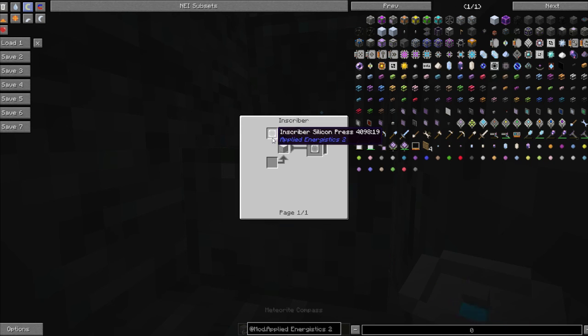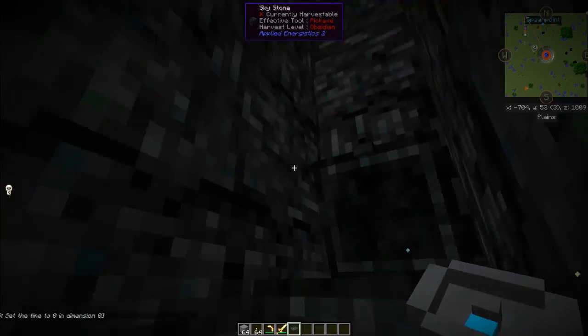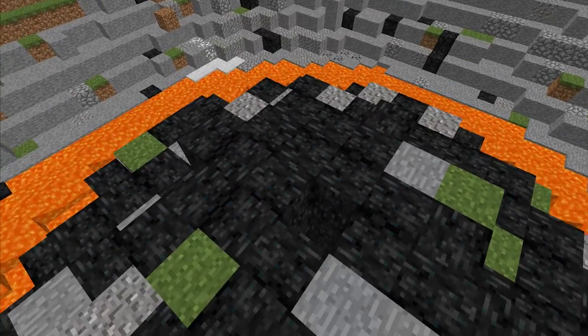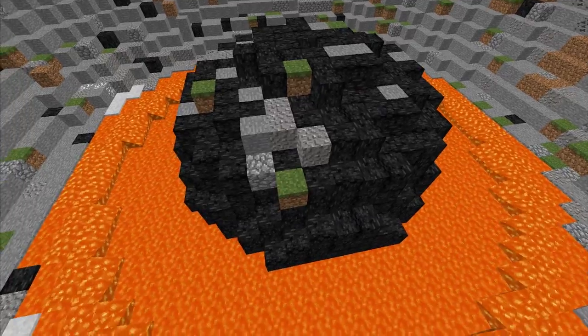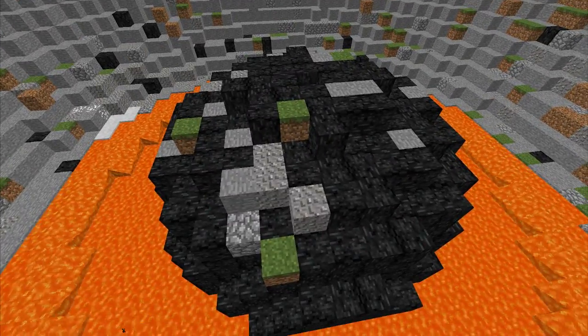There is no crafting recipe for the inscriber silicon press, so you would have to find it in one of these meteorites. That is the tutorial on the meteorite compass.